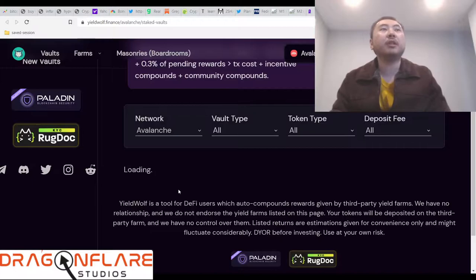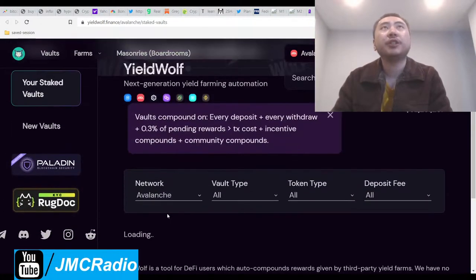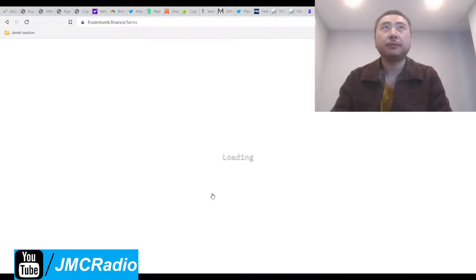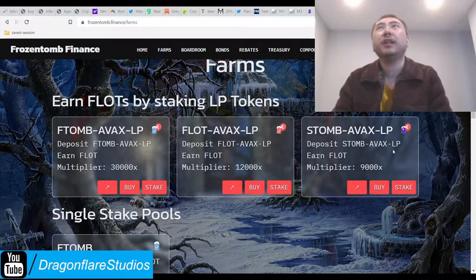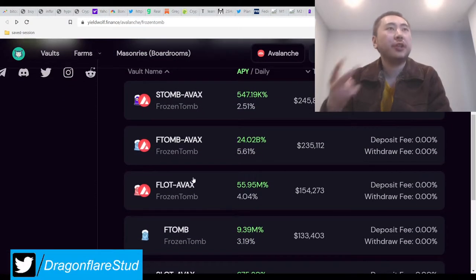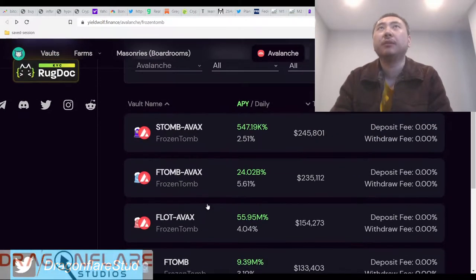Right now I've got multiple projects — almost 20 pools. When I say projects, I specifically mean every single pool. Right now I'm in Eftome AVAX and Flot AVAX on YieldWolf. So I consider that two pools — I guess you could call it one if it's all Frozen Tomb, but the more accurate way to say it is I have two pools.